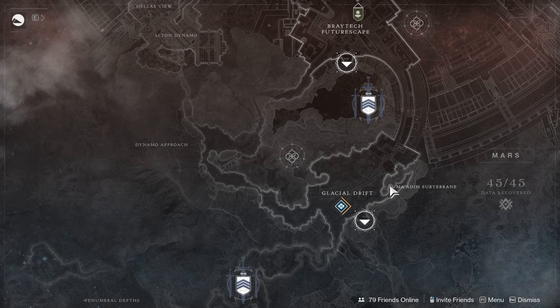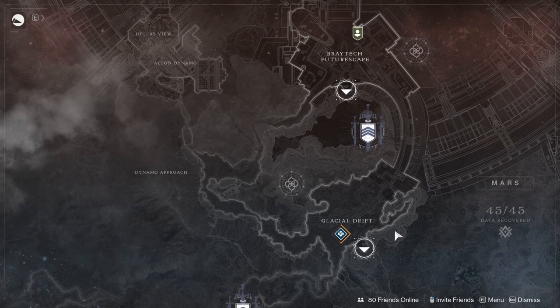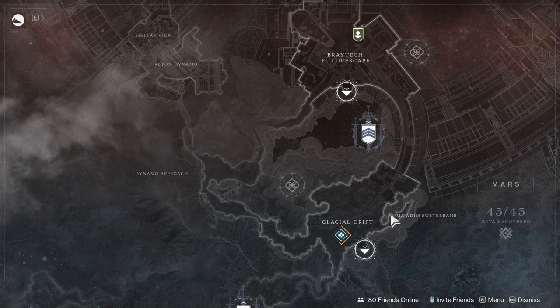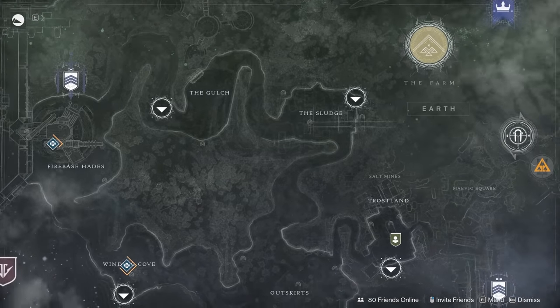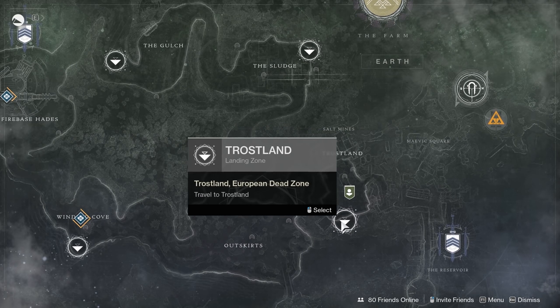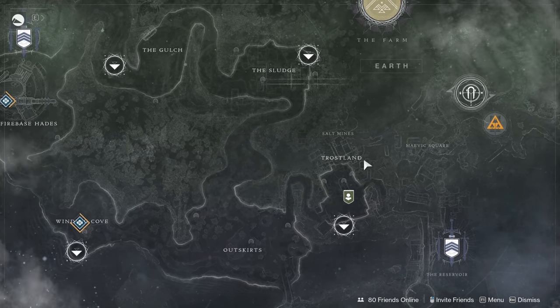If you are a warlock and need cabal kills, come down to the Glacial Drift and you've got the Ma'adim Subterrain — a lost sector full of cabal, nothing else. The nice thing about lost sectors is you're not running around fighting other people for kills; they're all yours. So if you need solar kills and precision kills, take a solar hand cannon in there and be precise — you can hit three objectives at the same time. If you're a hunter and need fallen, go to the Trostland: the Atrium, Terminus East, and Widow's Walk are all loaded with fallen, and it's a short run between each one.